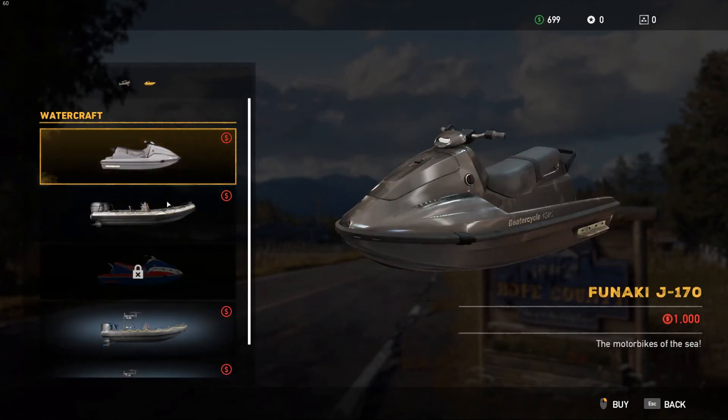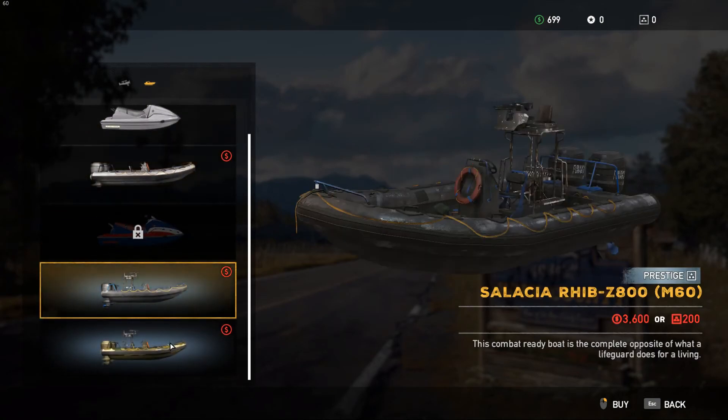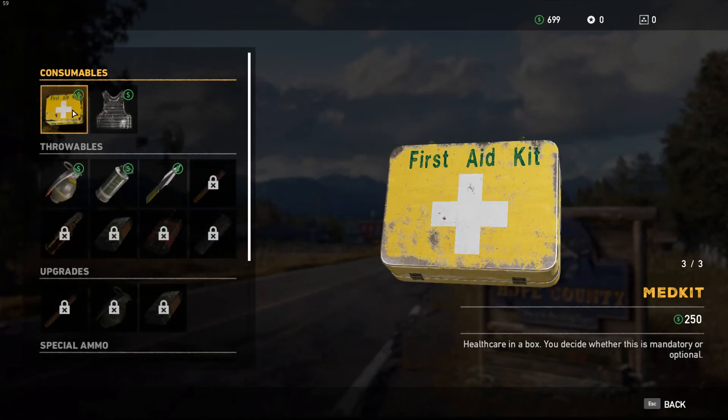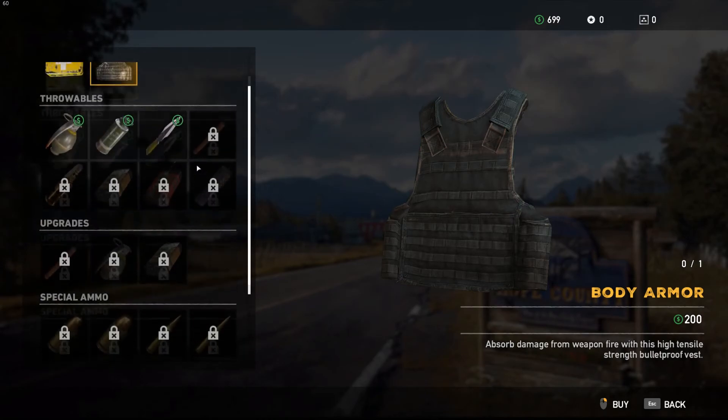And then there's boats in here too. So we could get, like, a jet ski or some sort of zodiac. These look nice. Cool. Items - we could get medkits. Body armor seems like a good idea, actually.